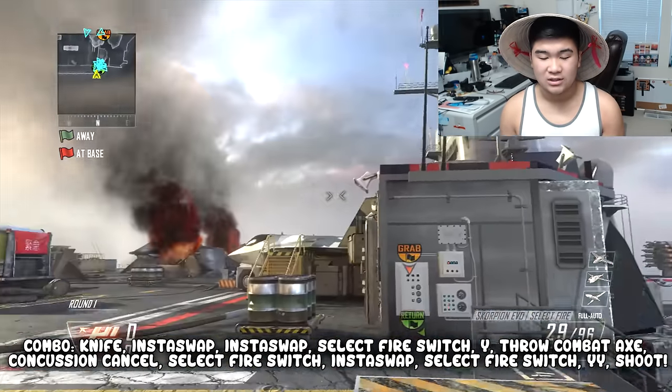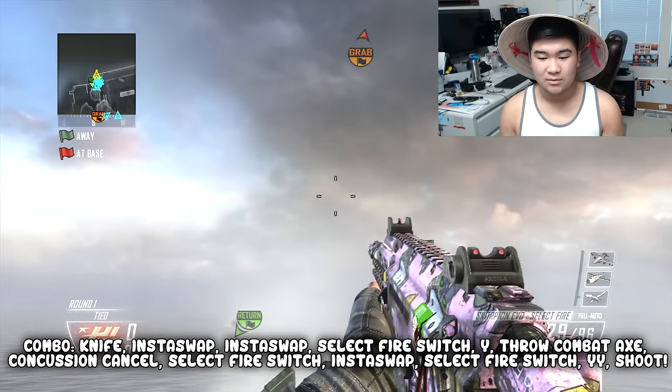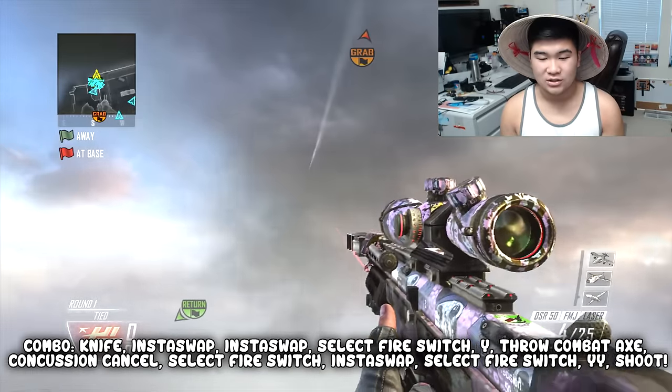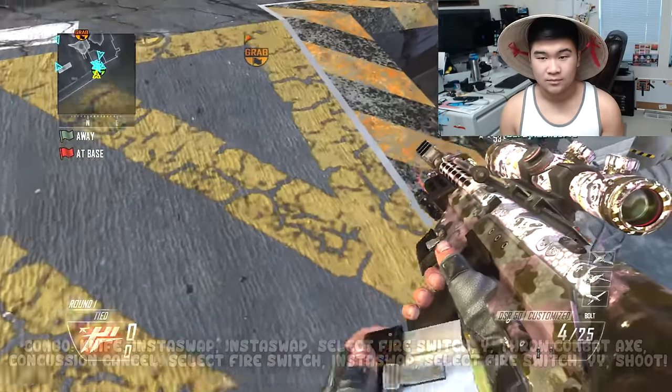And then concussion cancel and then jump off, and then select fire switch and swap, select fire switch, Y — shoots. Pretty steezy.